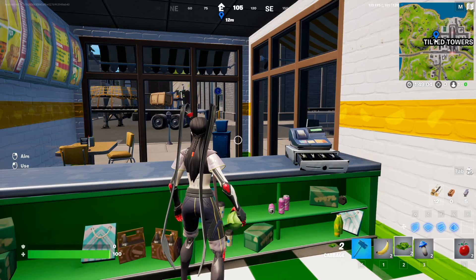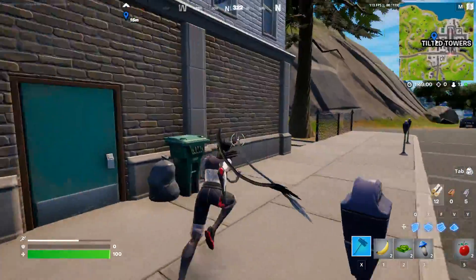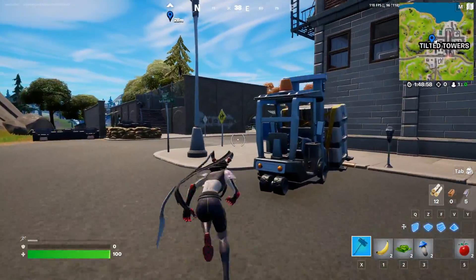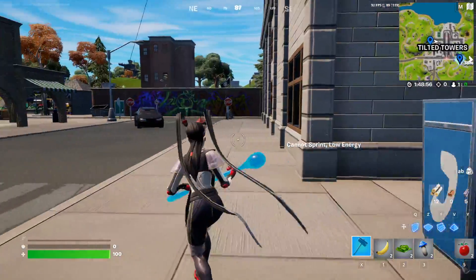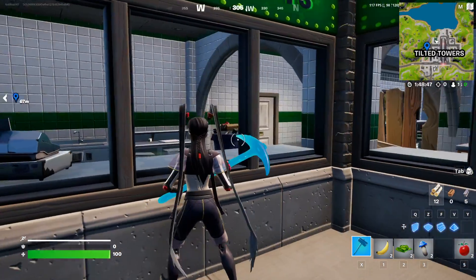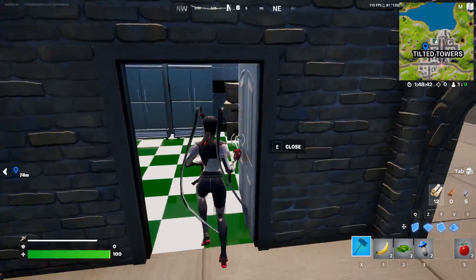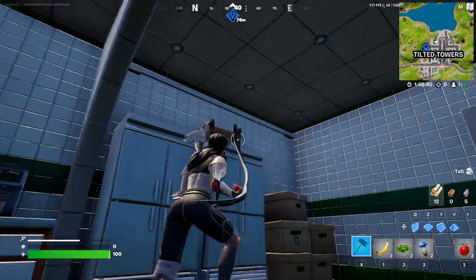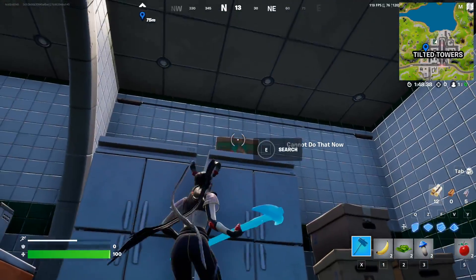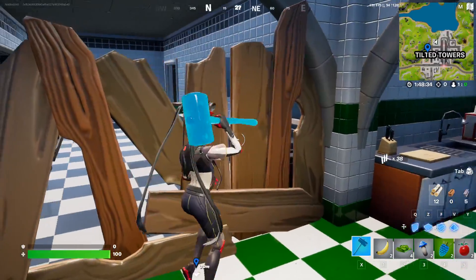We found the boxes here and here, in each of the stores. I believe some gas stations have them as well. We are getting shot at by the tanks, so we're going to run away. As you can see, there is a box right over there as well — Tilted Towers is actually a good place for all of these boxes. They're kind of hidden sometimes, but you can get yourself some clone berries and some more cabbage.